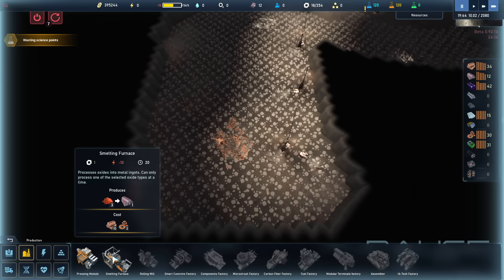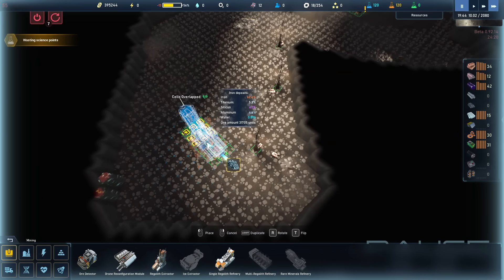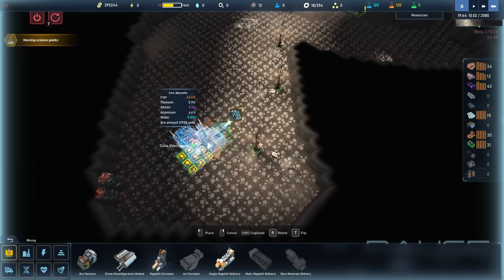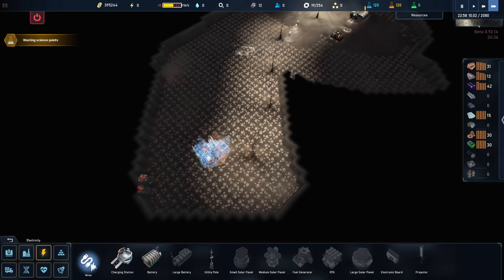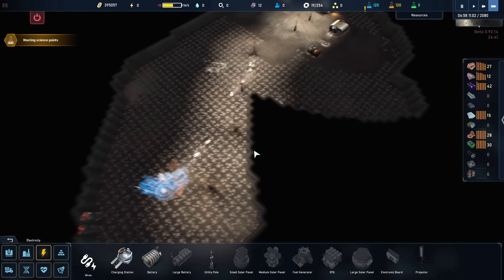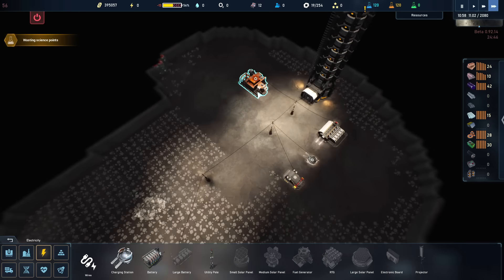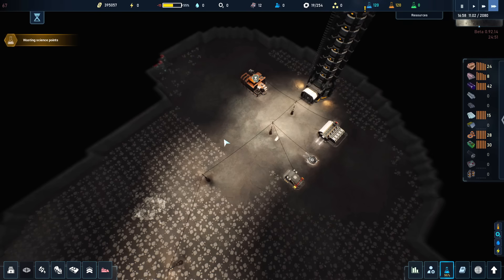Now that those power poles are done we can get to some serious mining. What we actively need is a regolith extractor — this is basically going to automate the process of what we're trying to do here. That's going to be the big project of the day: producing some iron and feeding it into a smelter. It looks like that building needs repair — let's repair that and turn it back online too.